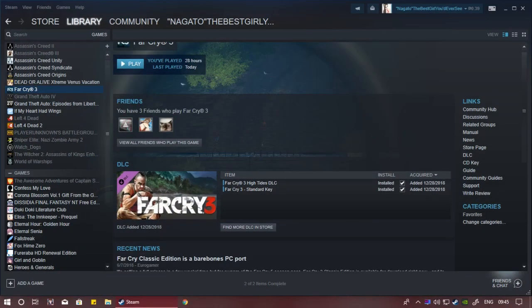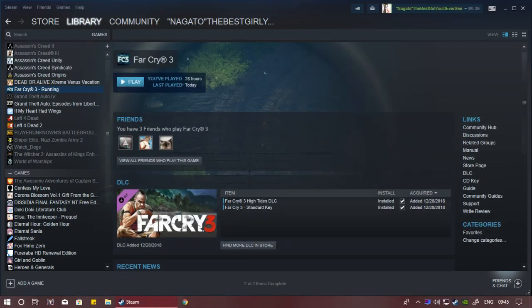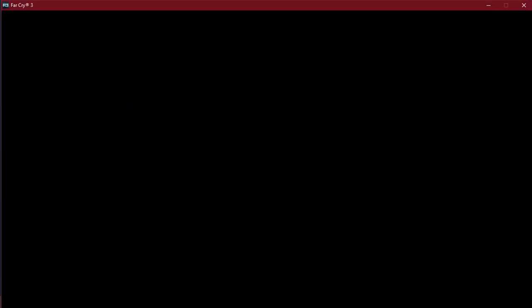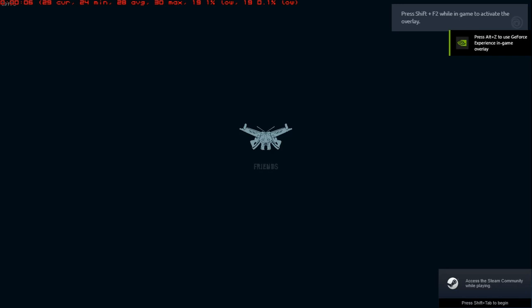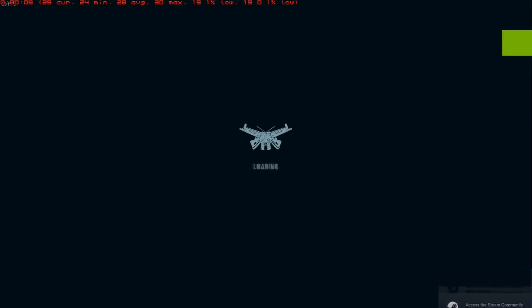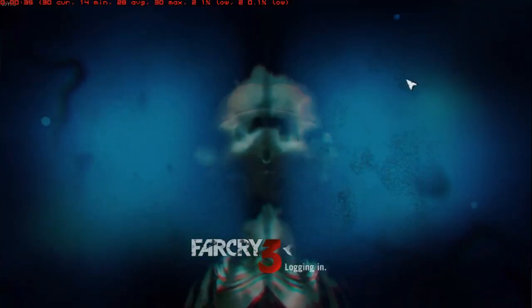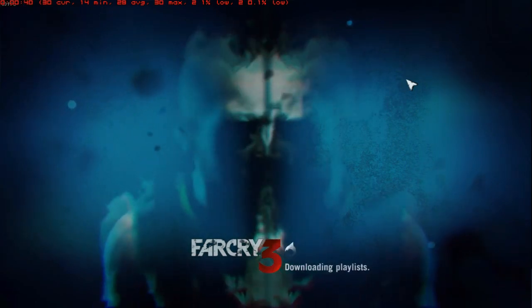Open a game that you want to play, then click play. As you can see, I'm getting 29 FPS right there. So as you can see, I'm getting the FPS locked to 30.